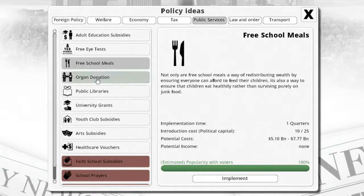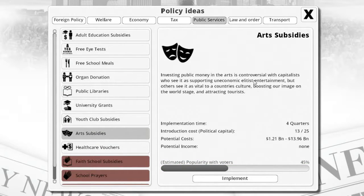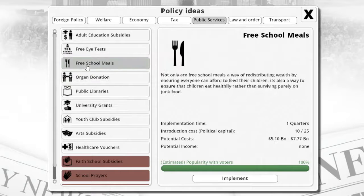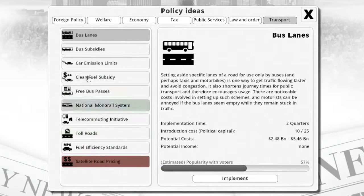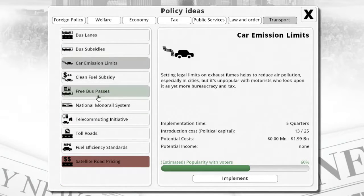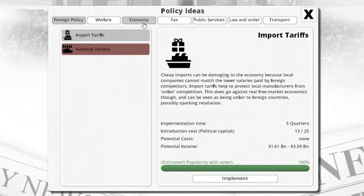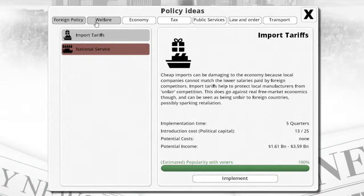Public services are basically just general public services. We're probably going to go for something like university grants or free school meals first, and then later on we'll go into transport, because most of this you have to pay for and we don't have the money for it. So what we're probably going to start with first is the economy or foreign policy, or maybe welfare as well. But I'm going to go ahead and show you everything first.